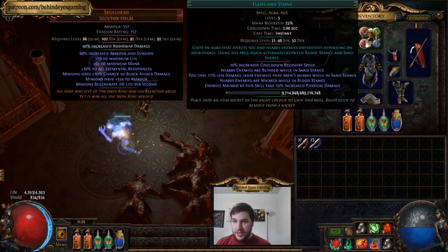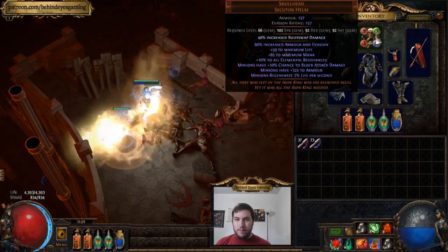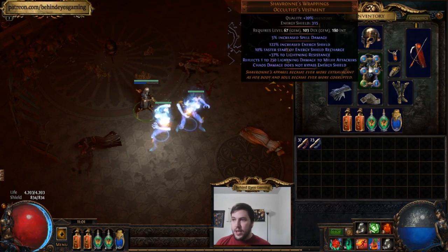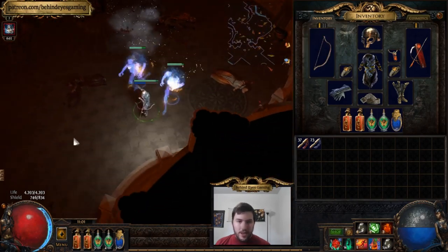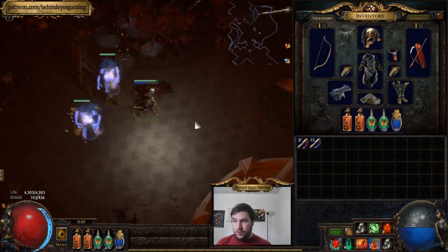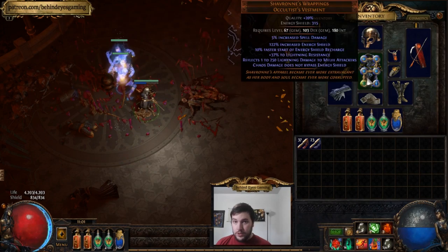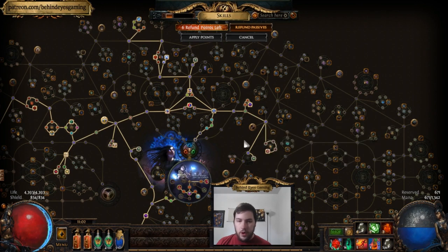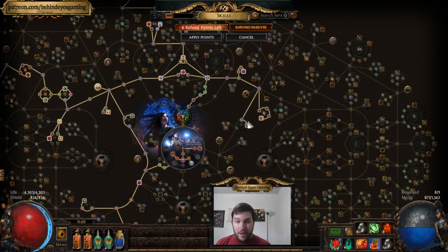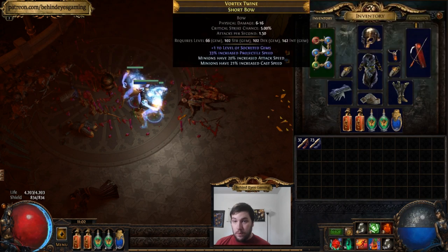For gearing, Skull Head is a really nice piece of beginner gear — it'll make your zombies substantially stronger and has resist, life, and mana. If you can get either a Shavronne's Wrappings or a Vis Mortis, you can run Midnight Bargain. This limits you to one six-link but gives an additional spectre, an additional zombie, and a bunch of minion stats. The big downside is it reserves 30% of your life, which is why you can pair it with Shavronne's Wrappings, or go hybrid with Vis Mortis and stack chaos resistance.